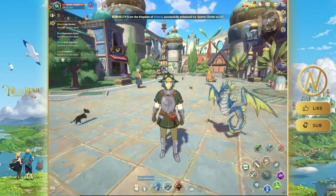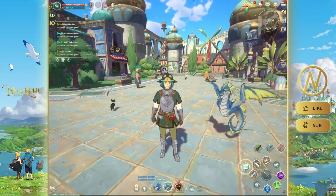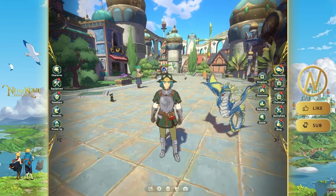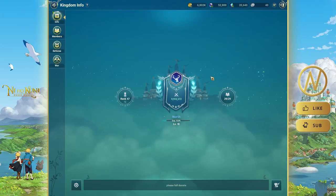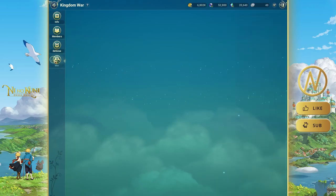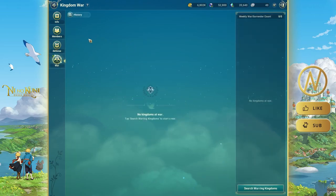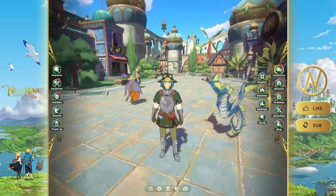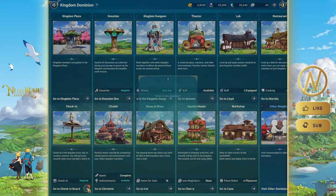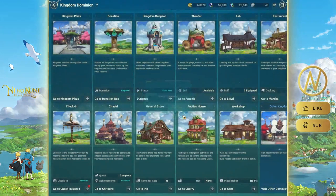There are also boxes you can destroy for free items. So to summarize: boxes, flowers, trees, and the fountain all give you free stuff daily. Sometimes you can even grab a cat and get a costume from it. Do all of this every day — it's a great tip I got from people I play with.